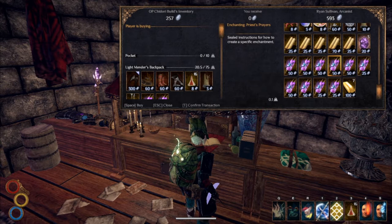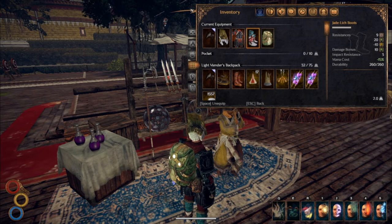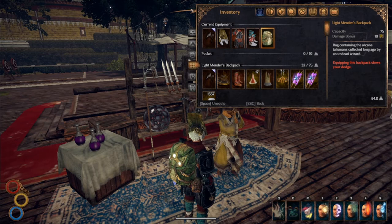Lastly, I use the Light Mender's Backpack for a plus 10 bonus to lightning damage. It also slows down the decay of your food by 75%. You can get this bag from the Strange Apparitions quest.